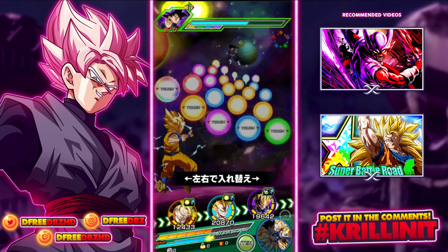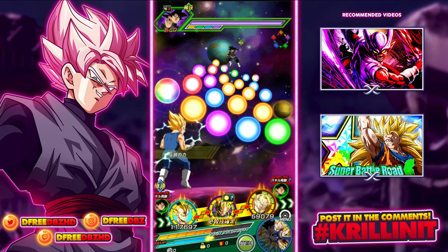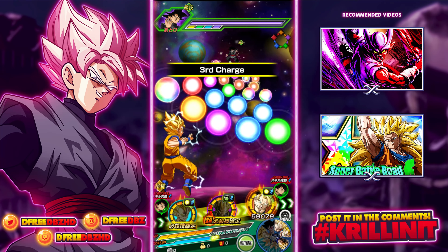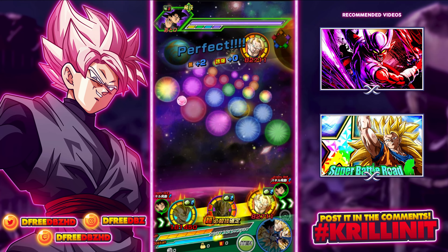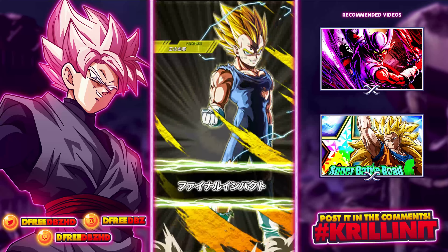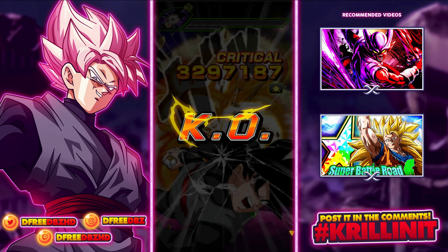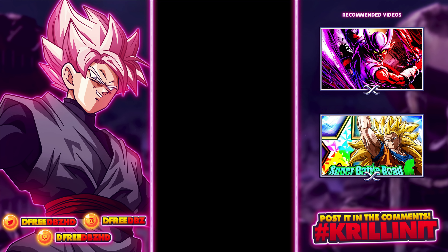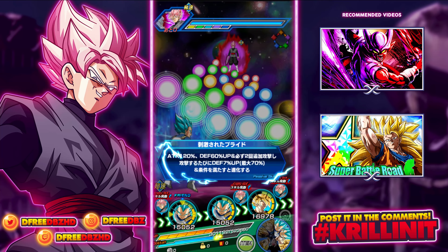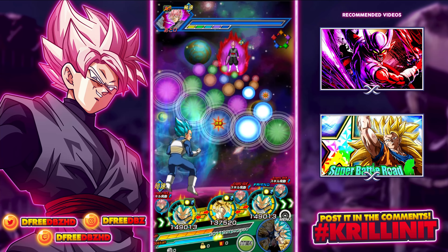So we will have Vegeta here to begin. This is a good setup because he has access to Shattering the Limit on both sides and a key support buddy right there, so we can actually get the 18 ki and type advantage here. We're a couple keys shy — all I need is for LR Majin Vegeta not to crit in the front. Three billion, no crit, no additional super, please! Of course they crit. That was his best possible setup. Sometimes they just like to sabotage.